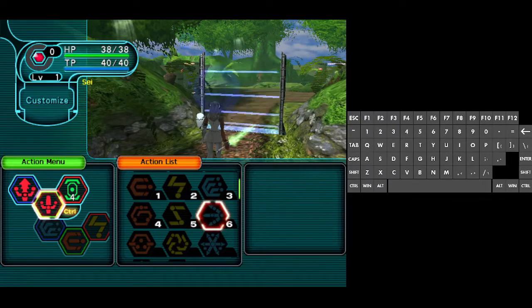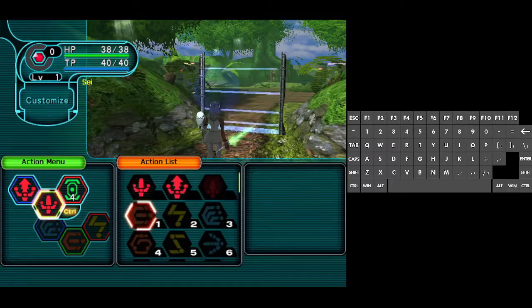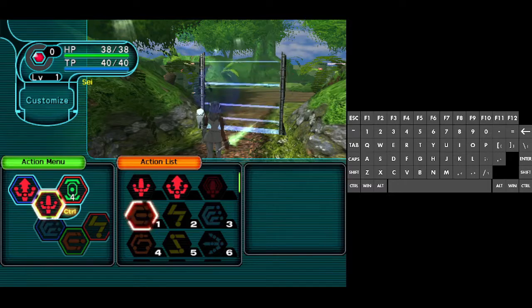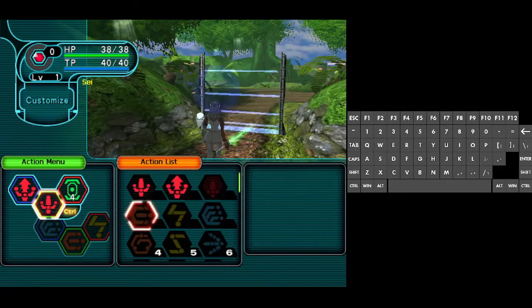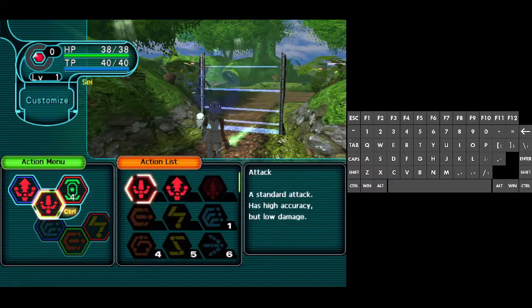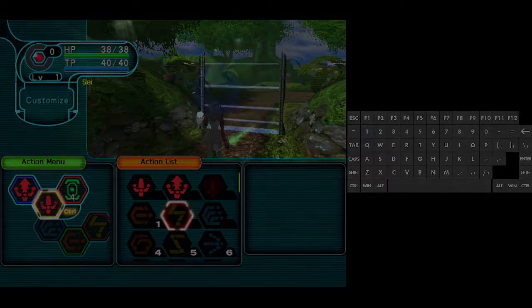It's that simple. If you wish to deselect a slot, you just hit the same exact number. As you can see, I put this as number one — I hit one again and I can just deselect it. It's that simple. Of course, you can always switch it to whatever you really prefer.